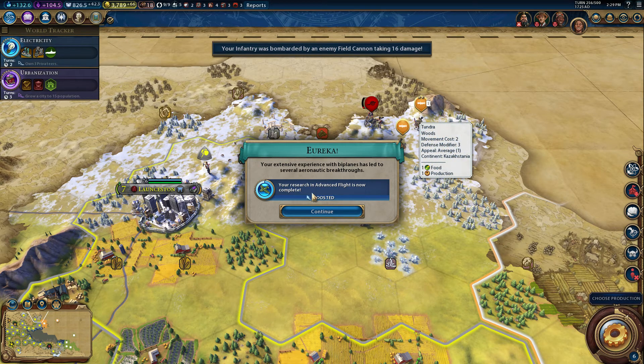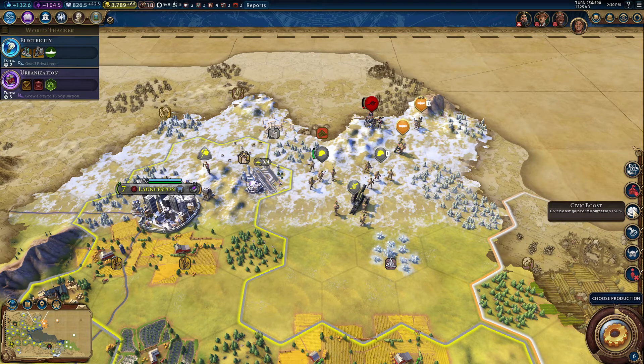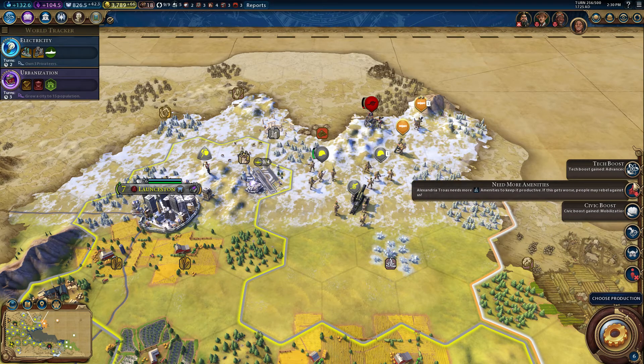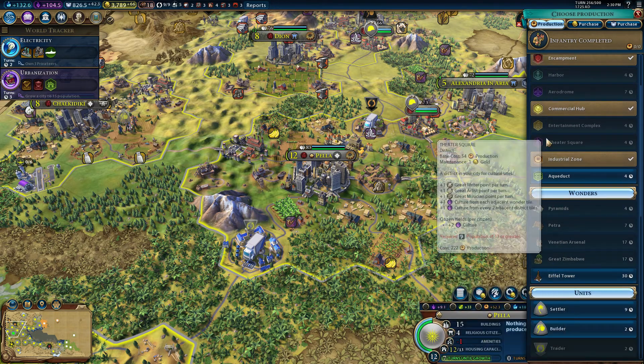We got advanced flight — great, great, great! We got a bunch of stuff. We got advanced flight, and what was the other one? Mobilization. Why did we get that? Our military is better organized? Because we built three biplanes! Yes! Pella built an infantry corps — important distinction. But you also need housing and amenities.